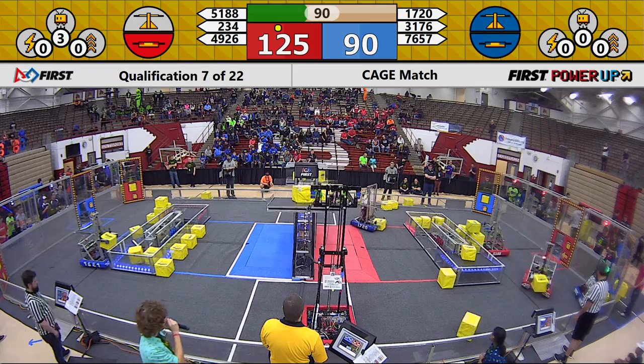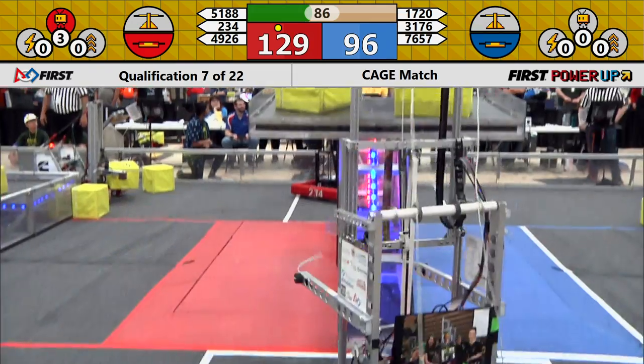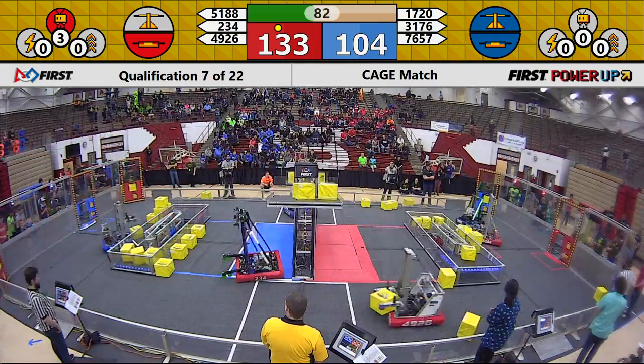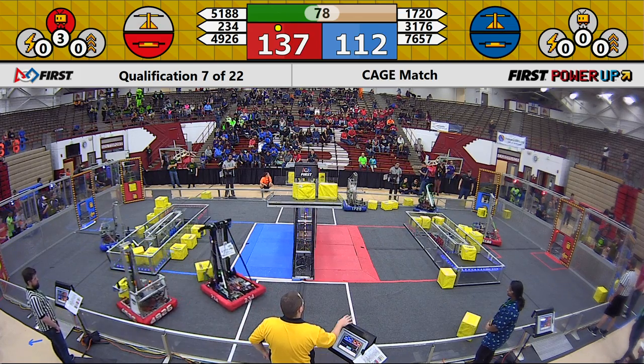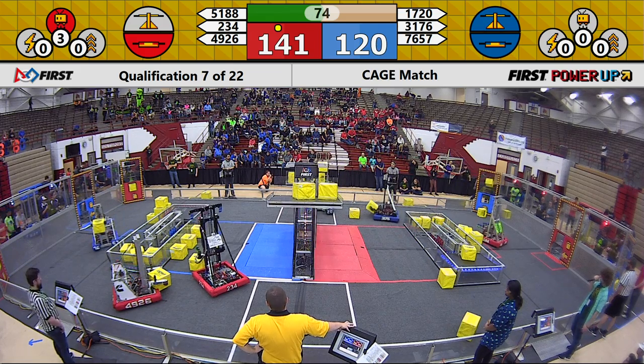254 looking to take back the scale for the Red Alliance. They're able to put another cube up but not quite able to switch it back over. We're gonna take a look at the Red Alliance side — 51-88 taking a little bit of a nap over here on the field. At 31-76, trying to work to maneuver around that tricky swerve drive.